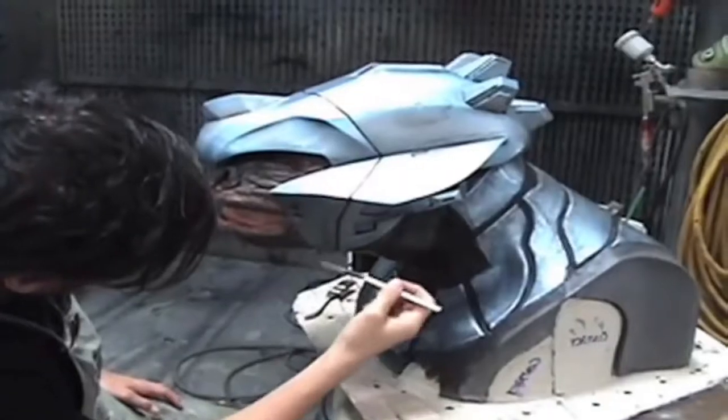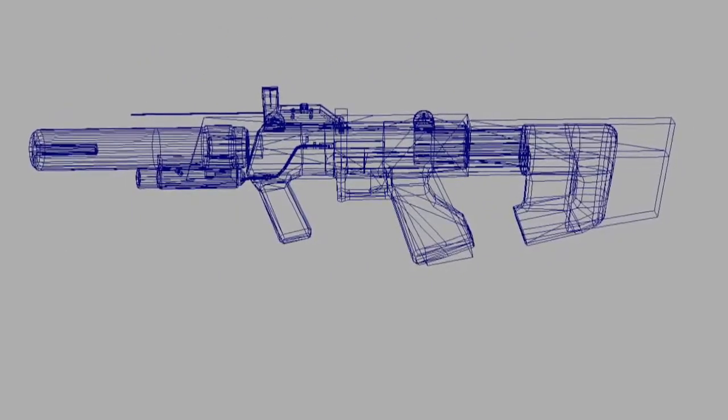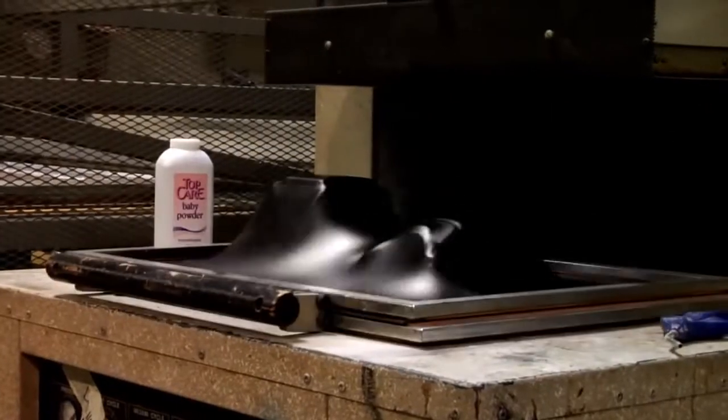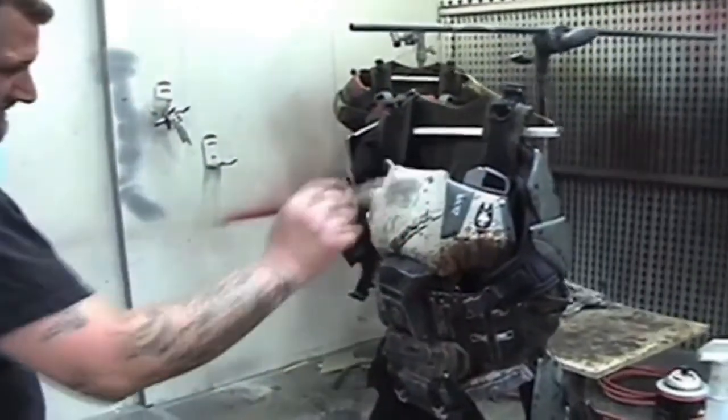Fortunately we got some help from Bungie — they gave us some files, and from those digital files we were able to rapid prototype. Included was the game's newest weapon, the silenced submachine gun. They also created the special ODST armor, from the shiny new version right off their assembly line, to the battle-scarred version worn by the characters in the short.